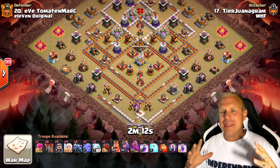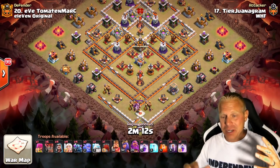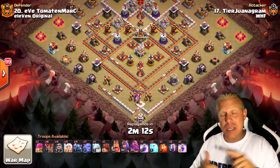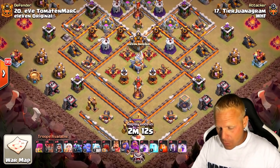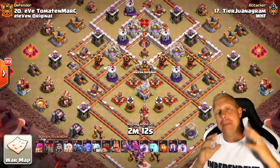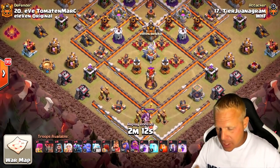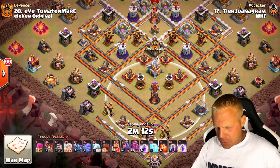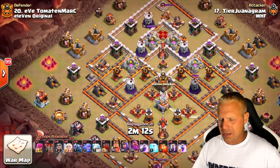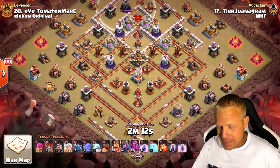We're talking about Pekka Bobat. The idea of this army is sending in basically your whole army. You're going to funnel, then send in those Pekkas with the heroes, the bowlers, the healers — all through the core of a base. You're really trying to take out most of the base, but in particular you're trying to take out all the splash damage buildings — just the ones that hit air to protect your bats later on. So we're talking multi-target Infernos and Wizard Towers. That is it.